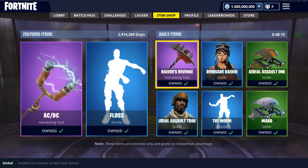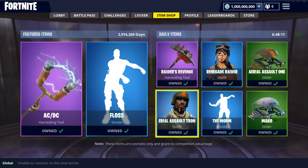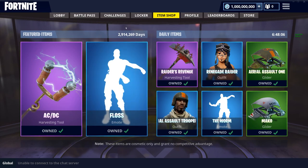Let's check out the item shop. In the item shop we have the OG skins, OG gliders, we got the Floss, the ACDC, and the Worm. Pretty cool — it resets in 2 million days.